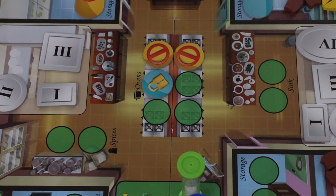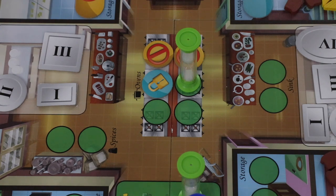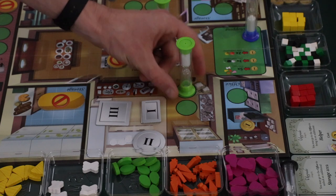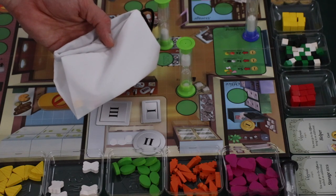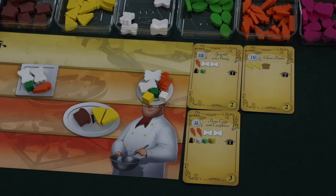The next action a player can take is to go to the ovens to cook their dishes. When a player decides to go to an oven space, they are allowed to cook one order on their player mat one level. Players can also come to the spices location, which allows them to freely select spices from the spice bag and place them on their dishes. It's important to note that you can add spices to dishes even after they've been cooked, which is different from ingredients.